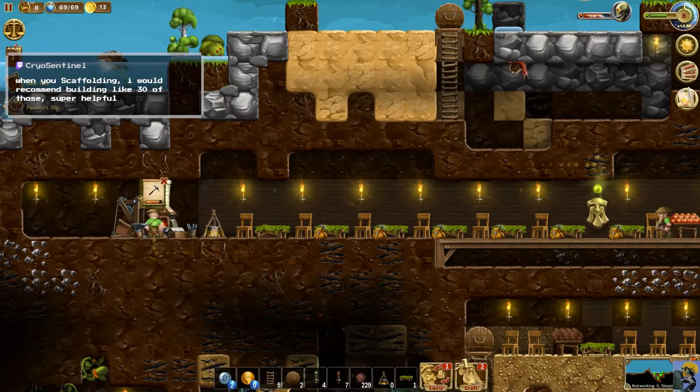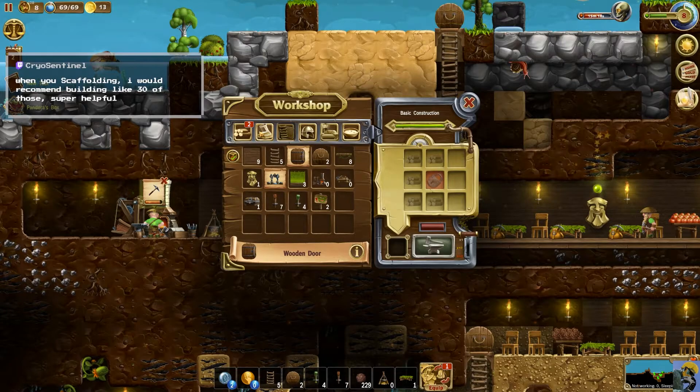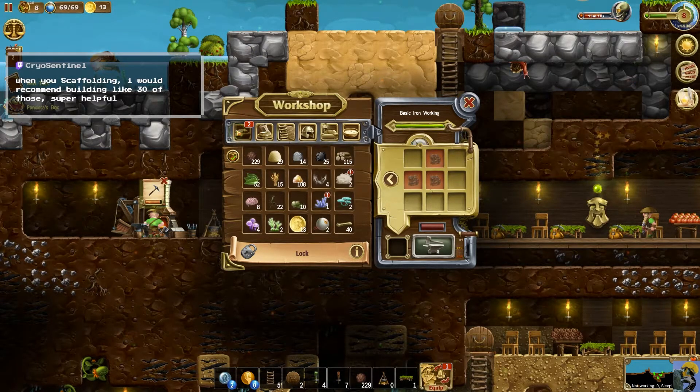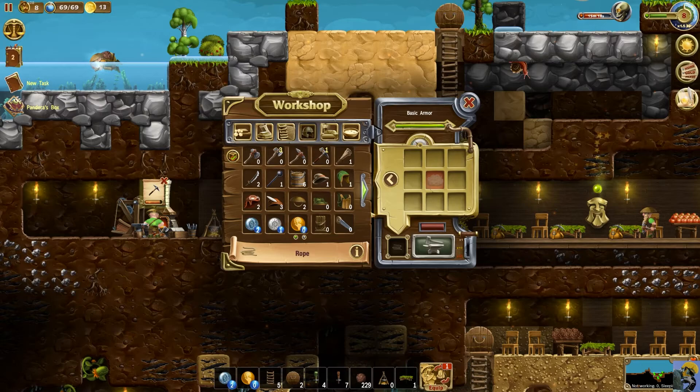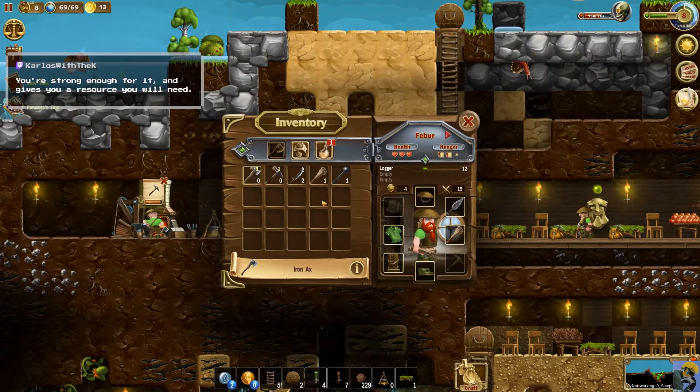Thank you Cryo — you mean build a bunch of ladders, I gotcha. I need a lock to make that and we need iron ore to do that. I can make rope — make all that rope please. That means we can go in here and make people some armor. Yes, yes, yes — make all that. Let's go into equipment and start giving people some good stuff.